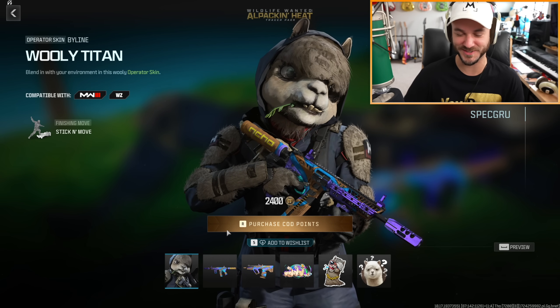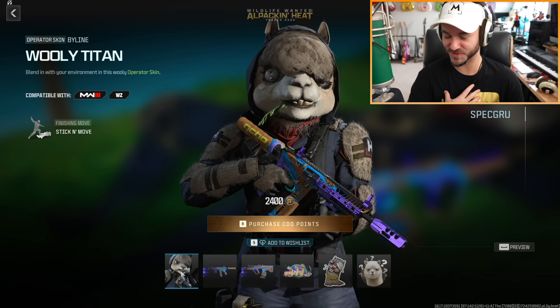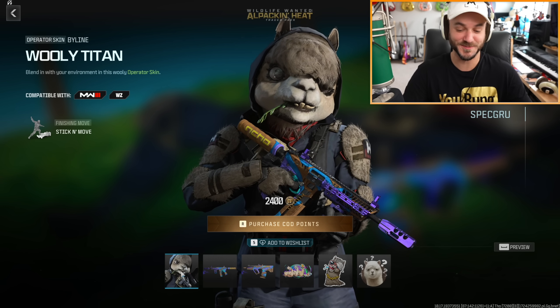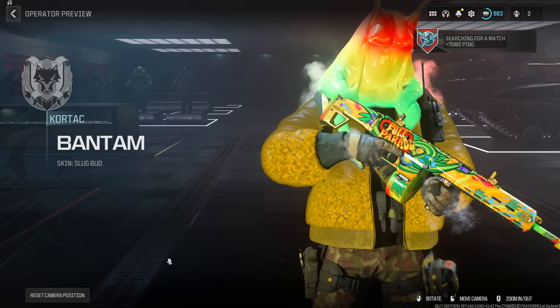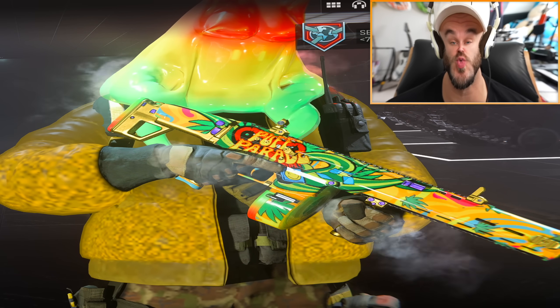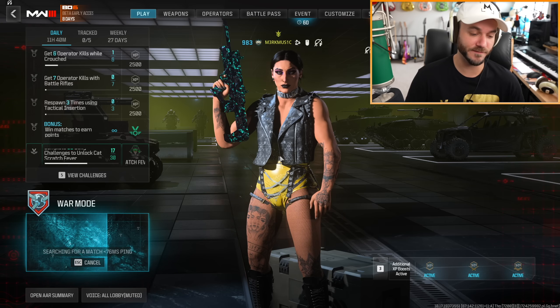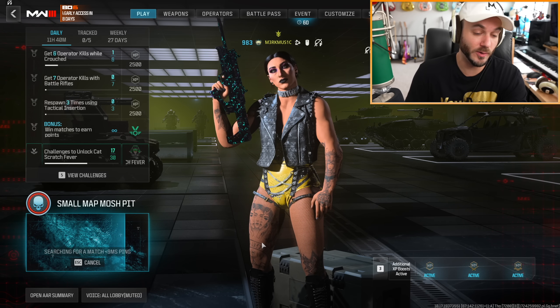Some of the skins and bundles that got added recently are so goofy. Look at this alpaca bundle - I personally would not spend over $20 on this bundle, but it is pretty funny. And this one - the Slug Bud - oh my god, they added phase boost slugs into the game and this one is just gross. Also, I cannot find a game of War - I guess we'll go back to small maps since that's all anyone wants to play.